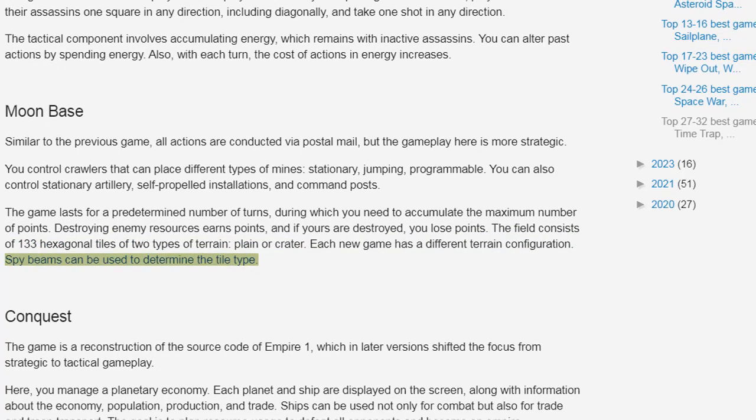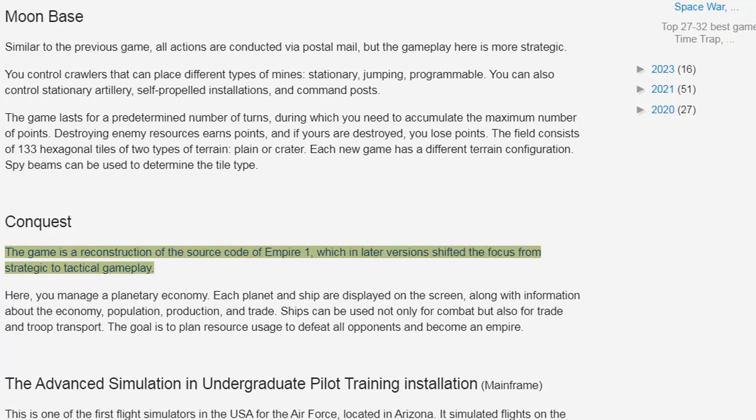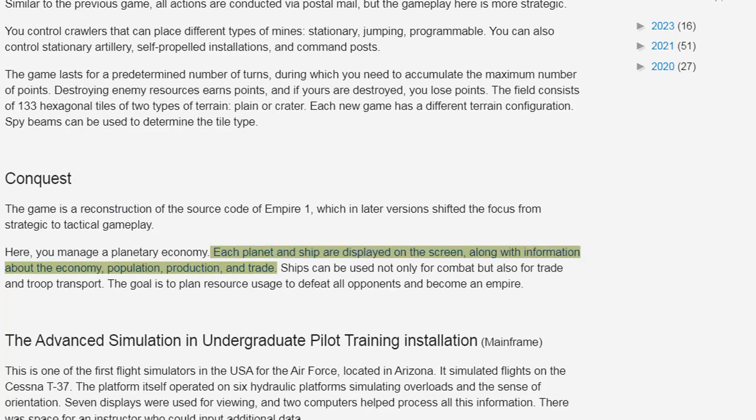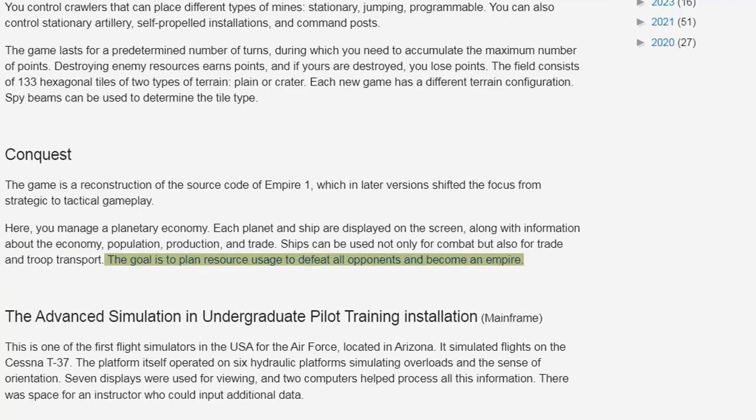Spy beams can be used to determine the tile type. Conquest is a reconstruction of the source code of Empire 1, which in later versions shifted the focus from strategic to tactical gameplay. Here you manage a planetary economy. Each planet and ship are displayed on the screen, along with information about the economy, population, production, and trade. Ships can be used not only for combat, but also for trade and troop transport. The goal is to plan resource usage to defeat all opponents and become an empire.